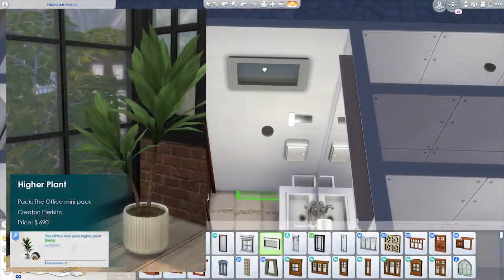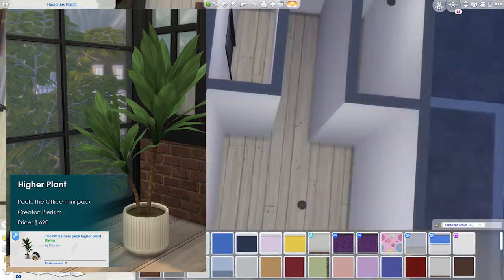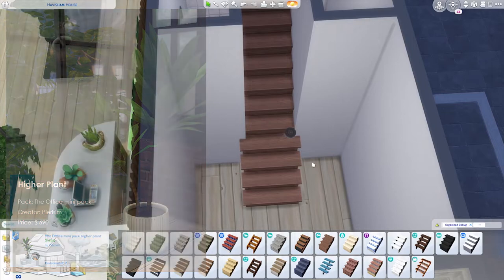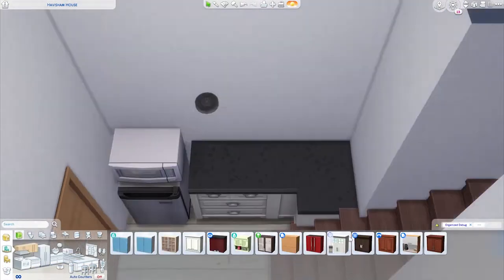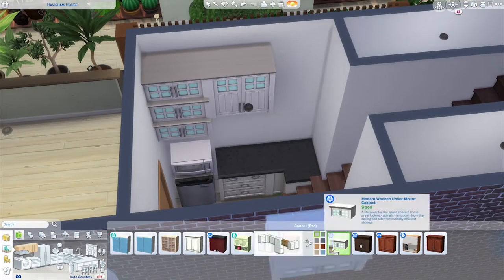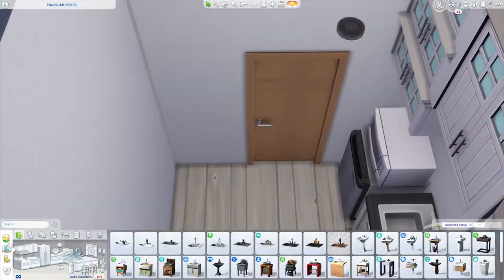Number twelve is the Hired Plant, also from the Office Mini Pack by Purism. I think this is a type of yucca plant. It looks good for commercial lots and still looks good as a house plant. It has around 25 swatches for the pot in different colors, is very well made and detailed, and also sizes down nicely.